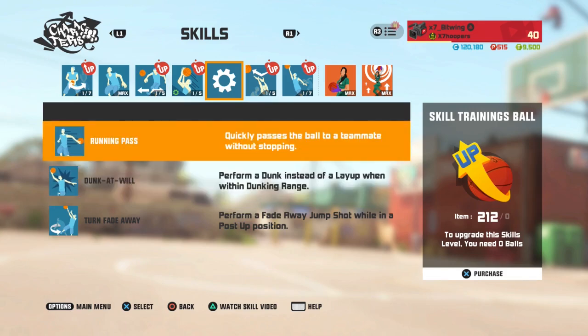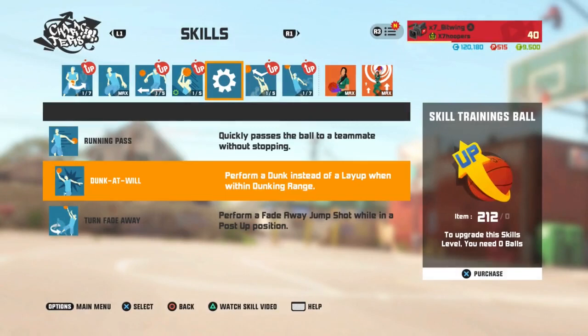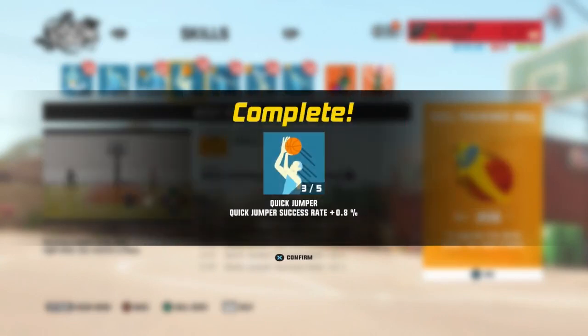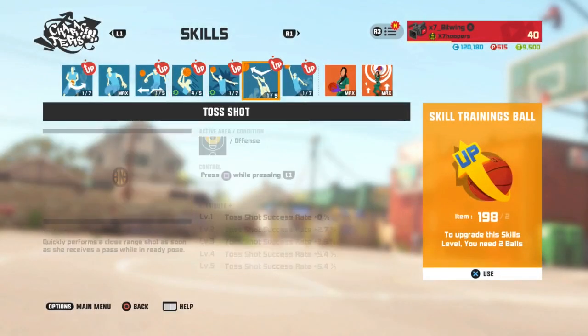I think I'm gonna go with running pass on this one. I don't know what her dunk looks like, so I'll check that out — I can always change it. I'm not gonna upgrade the dunk because I don't know how long I want to use it. I'm gonna upgrade the quick jumper though because I want to see how good her green bean is. I'll go up on this quick jumper — actually, I'll hold off a bit because I want to upgrade these other things.